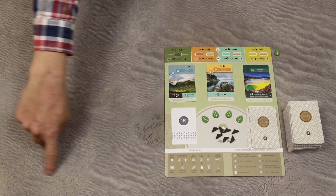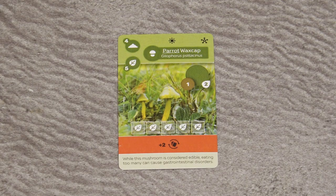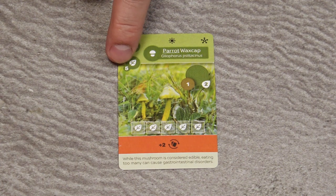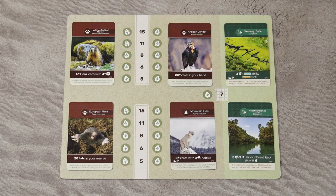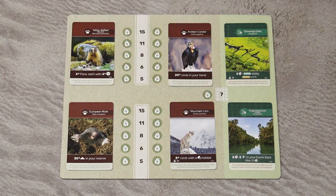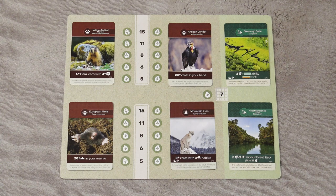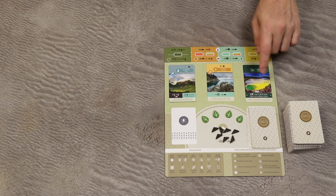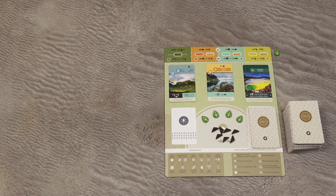In this game, players are building their own tableau — their own island of a small ecosystem. That ecosystem contains flora cards. Each flora card has a leaf symbol with a number indicating the victory points you score for that card. Players also score victory points based on the Fauna cards, which provide in-game scoring conditions. The two ecosystem cards on the Fauna board provide end-game victory points, as does your own personal ecosystem card. There are also a few other ways to gain victory points, and the player with the most points wins.